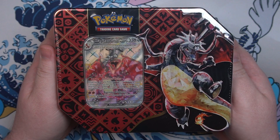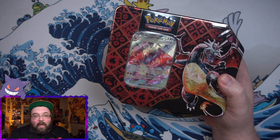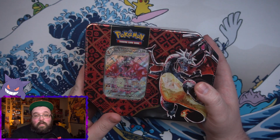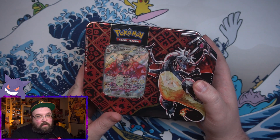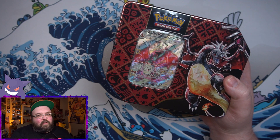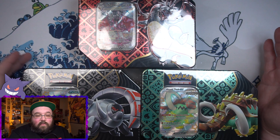There are three different tins that came out - we've got Iron Treads, Great Tusk, and of course last but not least the shiny Charizard. Quick side note: I have heard that some websites are selling the Charizard one especially for over MSRP. These things just came out today - do not pay over retail for these. If you don't get one at first, trust me you will.